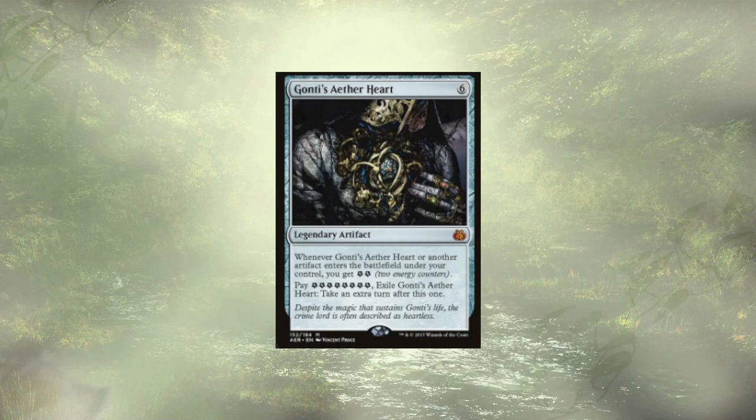Gonti, Aether's Heart follows up the Barracks. Whenever it or another artifact ETBs, we just get 2 energy — we love it. We could eventually pay 8 and exile it to take an extra turn after this one. In other decks I have this card in, the point is to copy it as a non-legendary copy, exile the copy, and take infinite extra turns — we can't do that here, but the 2 energy off artifacts ETBing is great. They don't have to be cast, so artifact creature tokens that pop into play channel this up. If we have ways of making clues, foods, or treasures, we get a little bit more.